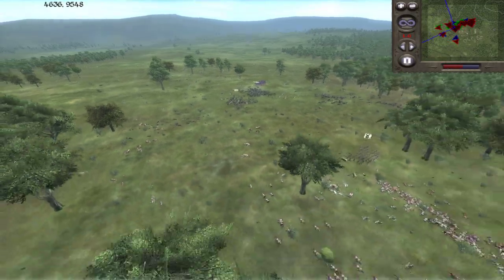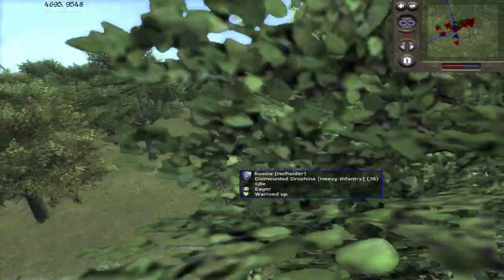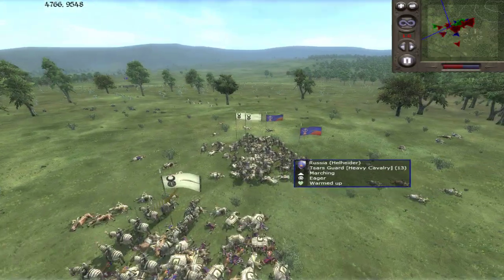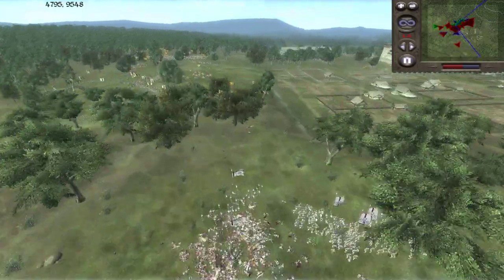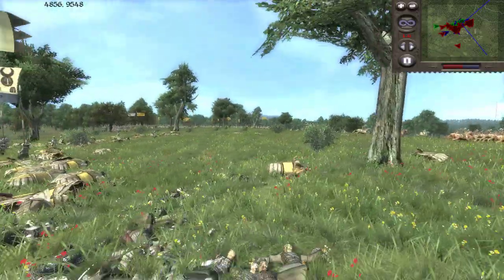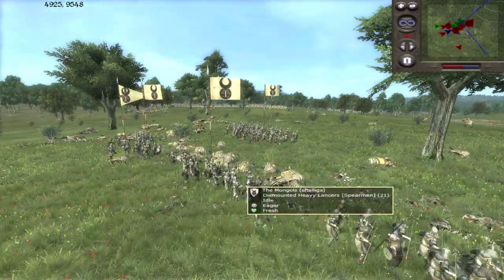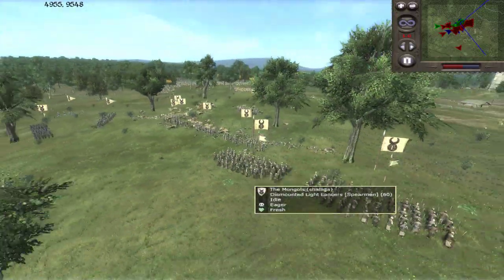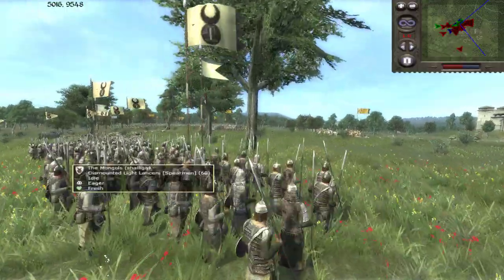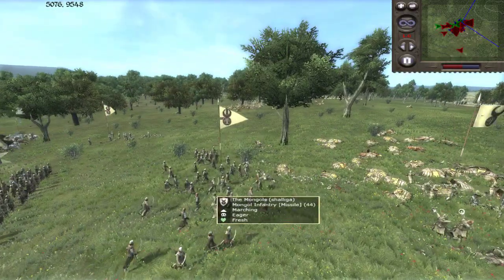Meanwhile I've got my bodyguard micro-ing somewhere, my levy spearmen, and over here some Russian units came back from routing — but it's not going to be a big deal because Swedish can easily dismantle the rest of their forces. Now there was some stuff going on over on the Egyptian flank — I had some dismounted heavy lancers and dismounted light lancers, and Egypt was just charging his cavalry into them, trying to defeat some of my Mongol archers. He managed to route some of my Mongol infantry.